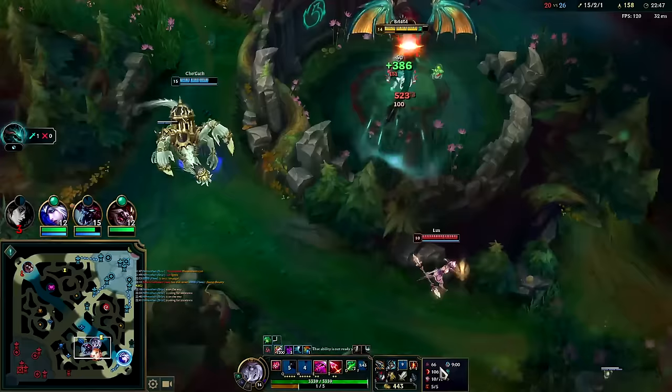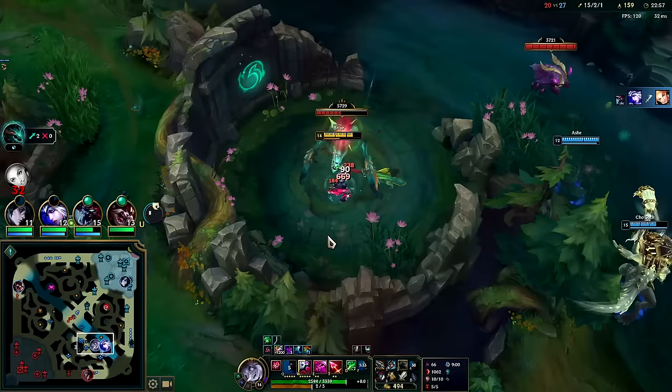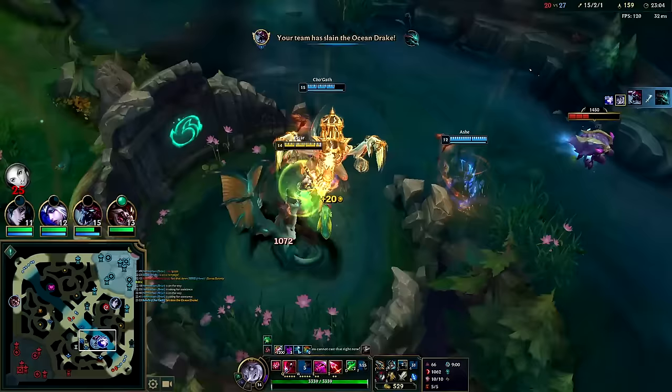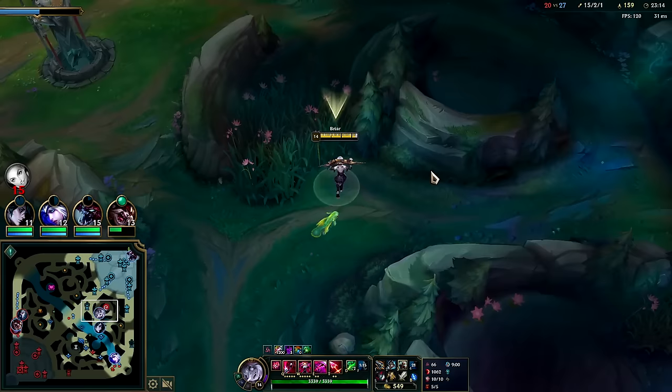Auto, Q, auto, auto, Titanic, auto, W — this is obviously warded. But he actually missed his Q on Atari who was stunned — holy moly. At least she's dead. Auto, Titanic, auto, W. I don't care if Cho uses R on it as long as it dies. It would have been rude for me to steal that since she had done most of the work. Typically the jungler gets it, but since it was almost dead it would have been rude for me to smite.